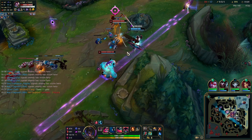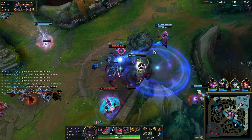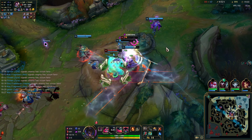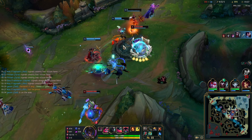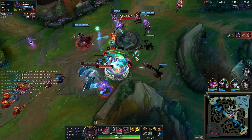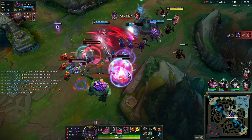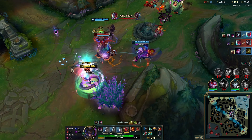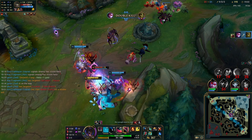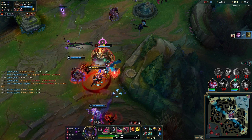My team starts fighting without me — Zyra gets engaged on, which is unfortunate because I'm not there, and I'm just slowly running down. I'm thinking about who to focus as I enter this fight — it's probably going to be Yon. So I'm just going to hold my spells a bit, wait for Yon to go into a weird position, which he does. He does a little E and then I'm able to W, Q, E onto his E as he's ulting, get a bunch of damage. He ults in and we kill him, and then I just kill everyone else.